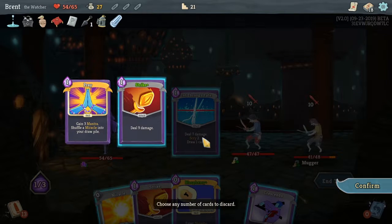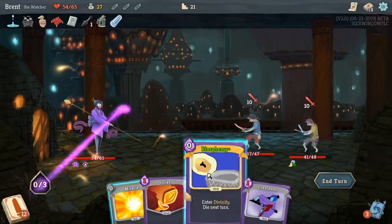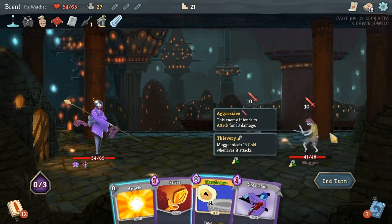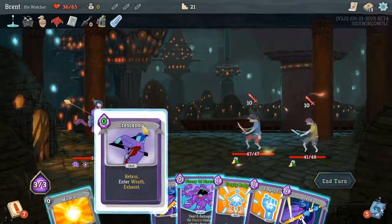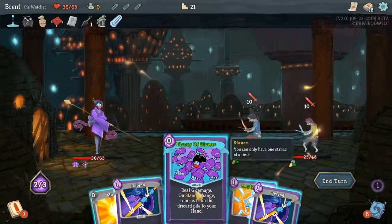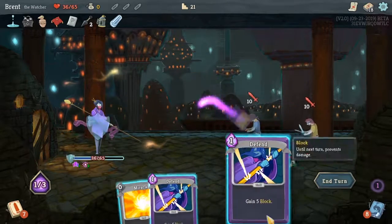We'll take Prayer. Does it honestly matter which one I take? We're gonna take 18 damage here — it's all about whether I can kill him in one turn. Zero cost for that one. So Crescendo, Fist, Flurry of Blows — I should have done Flurry of Blows then Fist. I'm doing so many things wrong. I don't want to take five more damage.